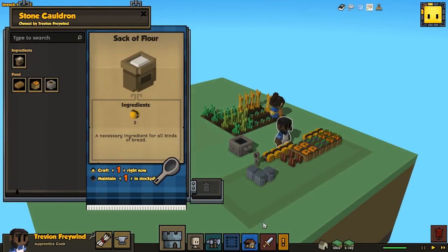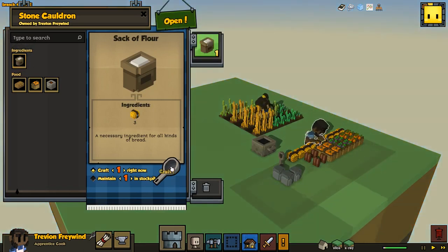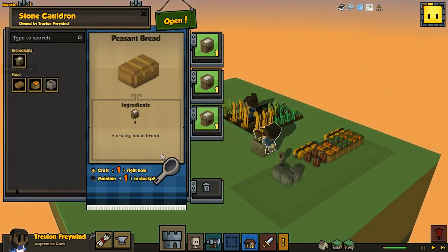So this is not the full recipe list for the cook, because adding recipes means adding things like new crops and animals to the game, which takes a little while. But here is a sneak peek of some of the stuff that is coming. Farmers can now grow wheat, as you can see, which is harvestable for grain, and you can turn grain into flour, which you can then turn into bread.